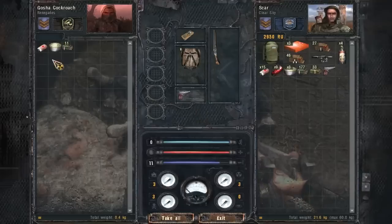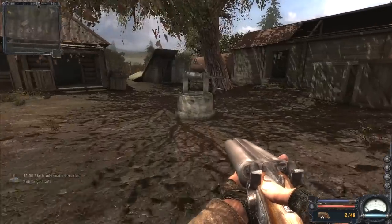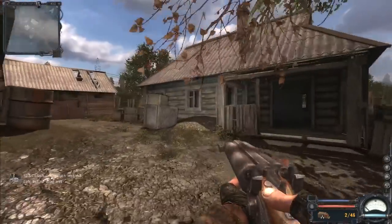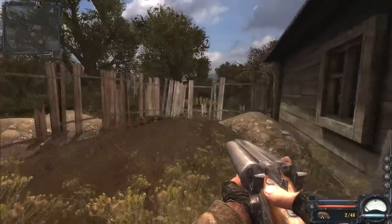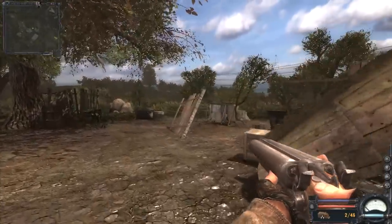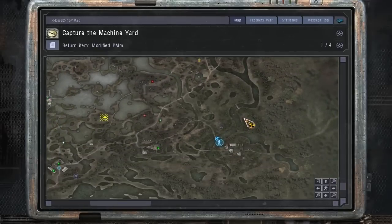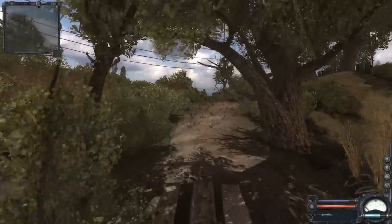Quickly loot all the bodies. Ammo is always handy to have, except for when you have too much, since ammo does actually take up weight in this game. We're not going to search the buildings — we'll leave that for later. Now we can attack their main base, which it seems Clear Sky hasn't even started with.